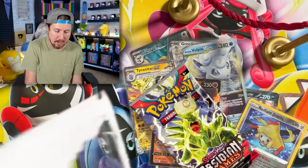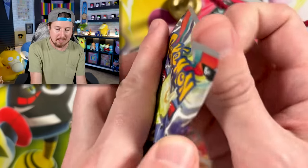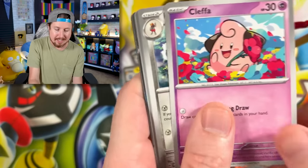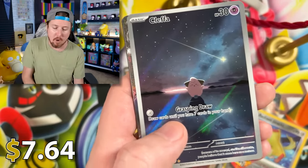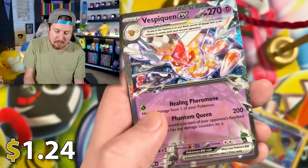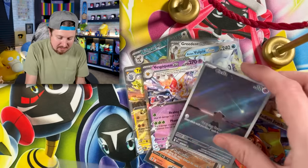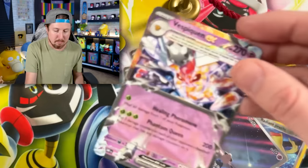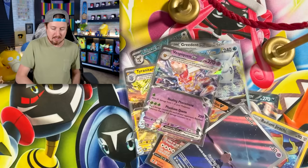We got the Obsidian Flames check lane blisters — the Paldean Wooper right there, and you get the coin with Sprigatito. Tyranitar as the pack artwork — still looking for that gold Charizard. We got Kleffa going into Oinkologne — why oink together when you can oink alone? We got Scyther, Kleffa — oh, two for the price of one — going into Vespiquen EX! Two for the price of one! Let's get two sleeves — Cleffa goes in the trade binder, but Vespiquen goes right there in the VIP section.